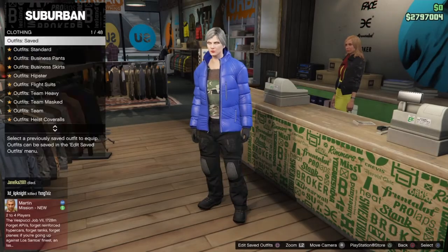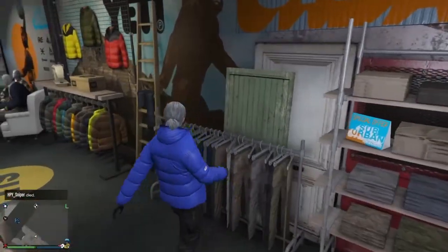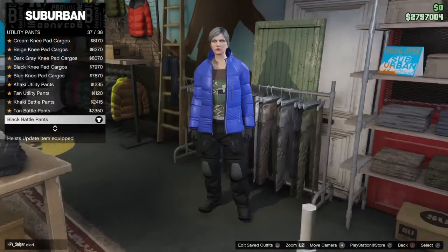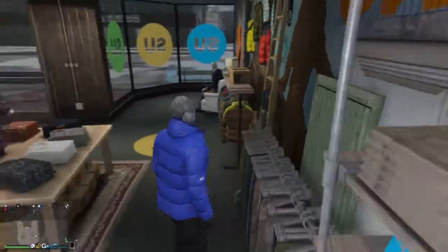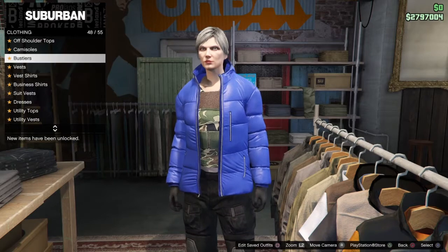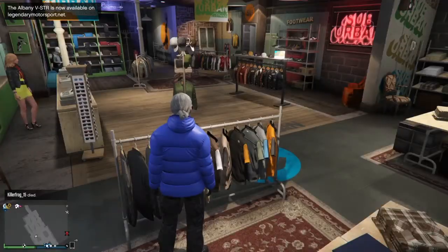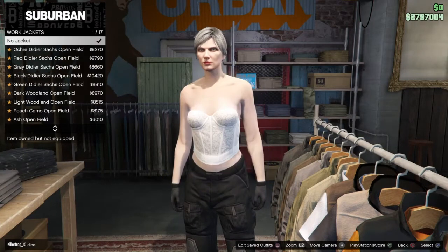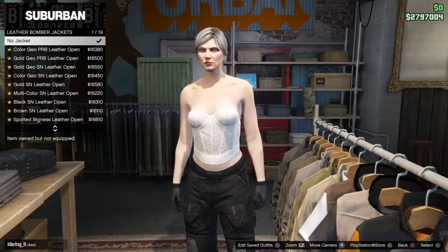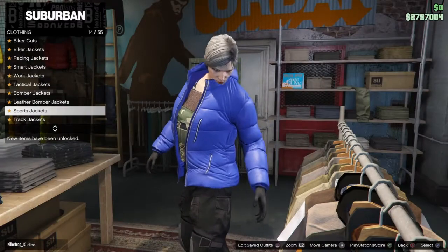Once you guys do get to any clothing store, to make these outfits for this glitch, you want to come to pants, go to utility pants, and put on number 37, the black battle pants. Then you guys want to go to tops, go down to bustier, and put on the white lace bustier. Then go back to clothing and go down to sports jackets — equip the blue puffer jacket, which is number 101.